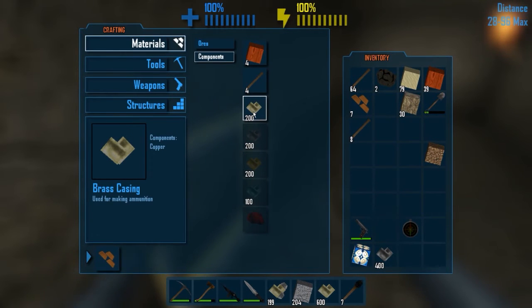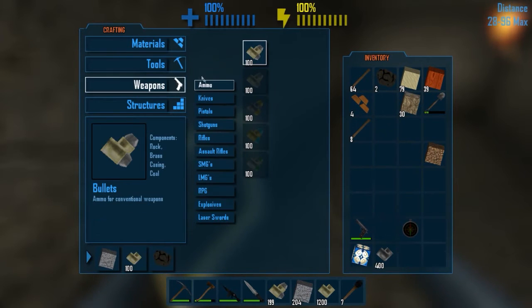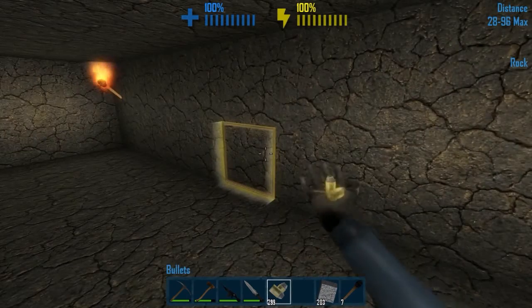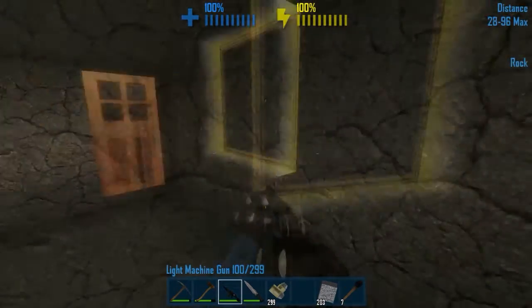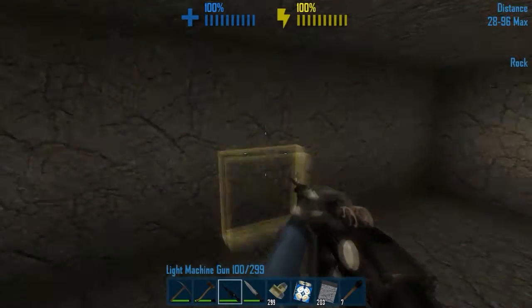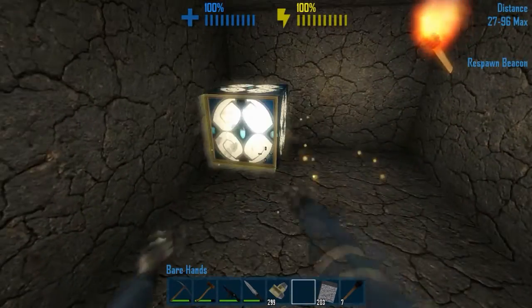Alright, components. That should be good. Okay, now let's go to ammo. Let's make sure - oh this is reloaded, okay. Yeah, let's put our spawn point down here. Oh my goodness, that actually took a while to do just for the first little bit.